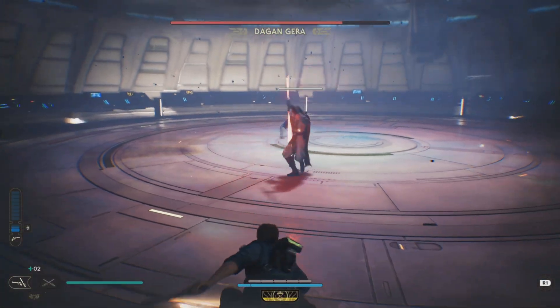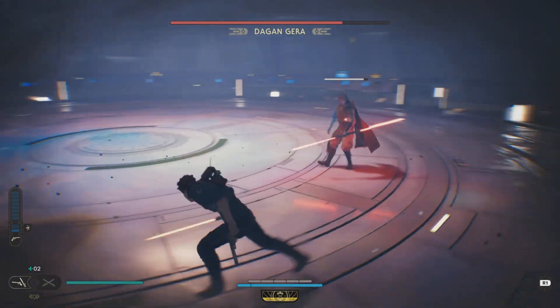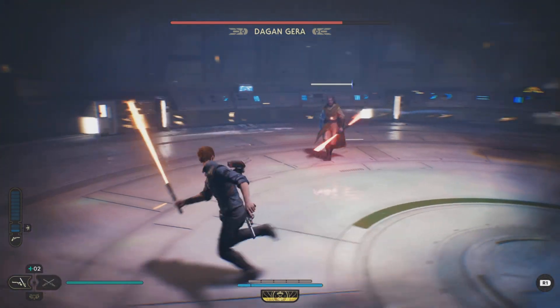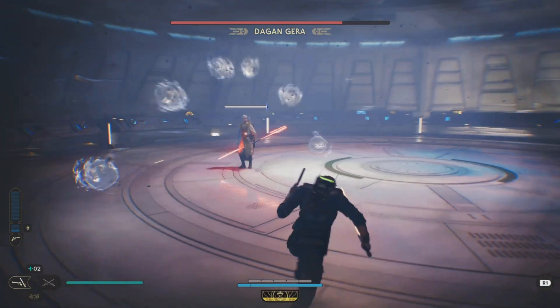He's going to summon some sort of dome — you want to back away from that. Later on in the later phases he does the same thing, but then there's a shockwave along the ground as well, so you just want to jump in the air to avoid that shockwave along the ground.